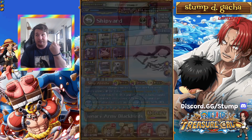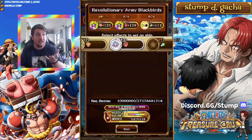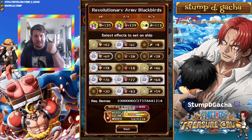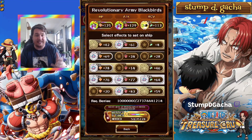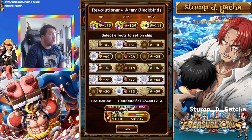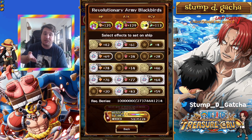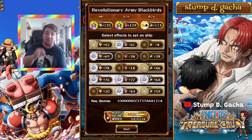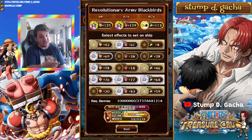Obviously, if the ship has better buffs — like the Going Merry that has despair and blind removal with attack down — this is going to make content a lot smoother for auto teams and for getting around gimmicks. But at the moment, I think most players should focus on the attack stat. That should be the one to go for, and then look at HP.